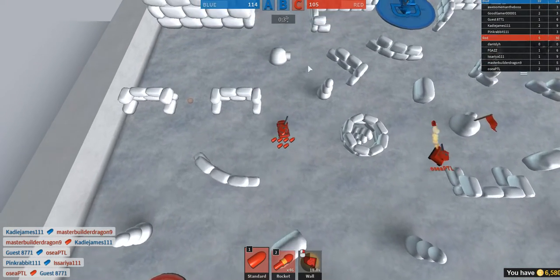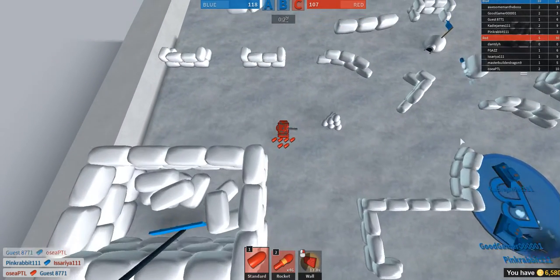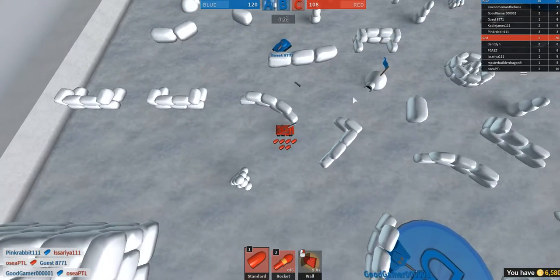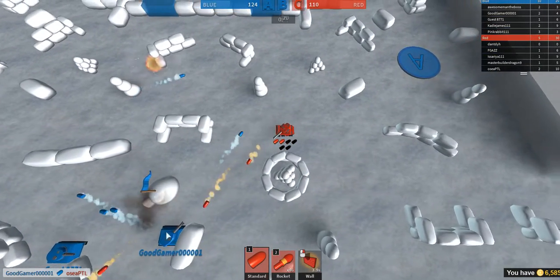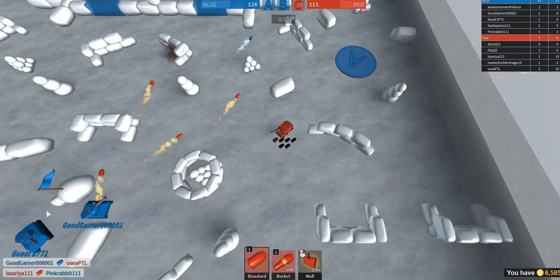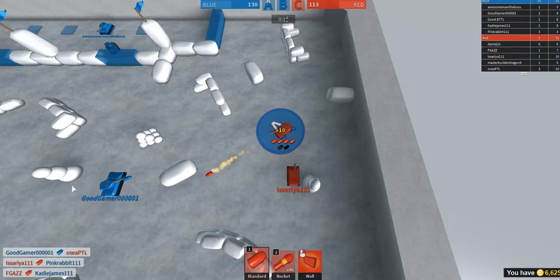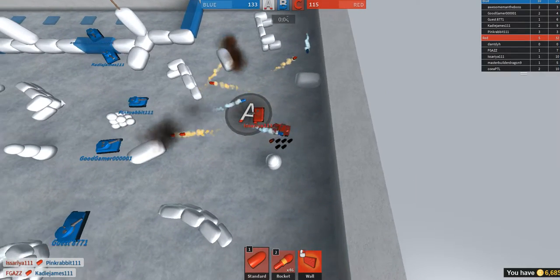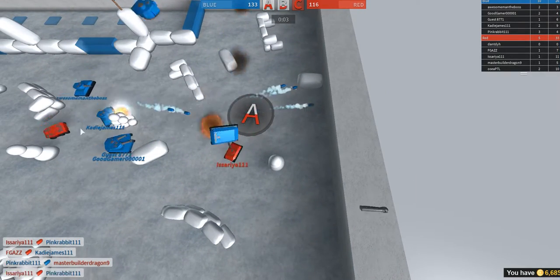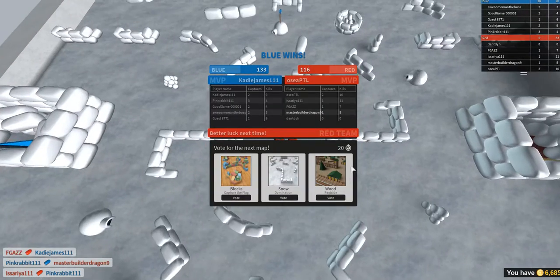I'm actually gonna do something a bit sneaky. I'm gonna go around and capture their point. Oh shoot, it's on the other side. So much for being sneaky. Gotta hold this. My friend's helping — that's good. Two's better than one. Oh dang, I just got sniped. There's too many of them. Well, next time we're probably gonna have better luck.